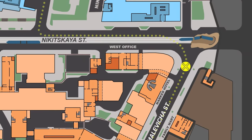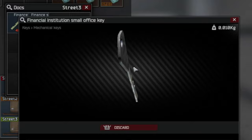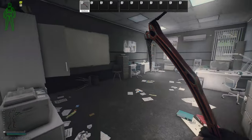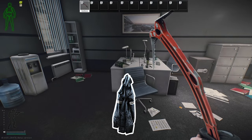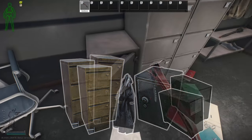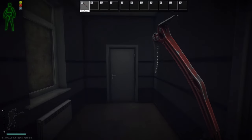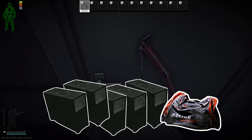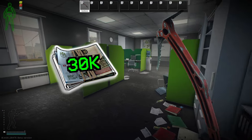Heading north you'll find the next set of keys in the finance building. The financial institution small office key and financial institution office key can be found on the first and second floors respectively. Behind the small office door is one jacket, three filing cabinets, one safe, and two PC blocks. At the time of recording, 28,000 rubles is your flea price. Behind the upstairs office door you have five PC blocks, one sports bag, and a bit of loose valuables such as food. At the time of recording, 30,000 rubles is your flea price.